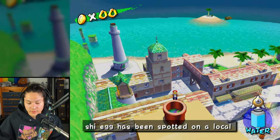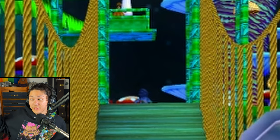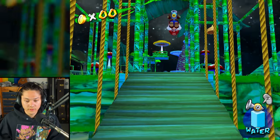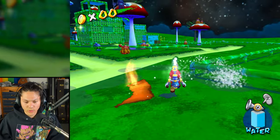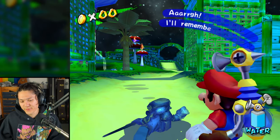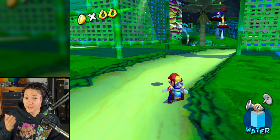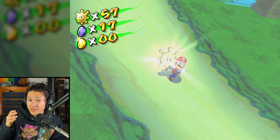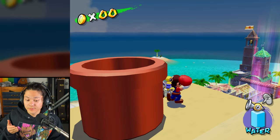Now let's jump into this tube. There's Shadow Mario on the other side of this bridge — let's go get him. Spray spray spray spray — whoa, he's leaving a trail of lava! Got him, easy. There we go, another Shine Sprite — Shine Sprite 57. We're getting a ton of Shine Sprites in this video!